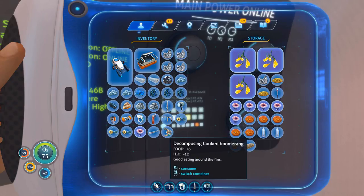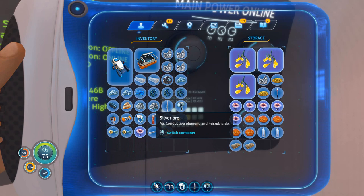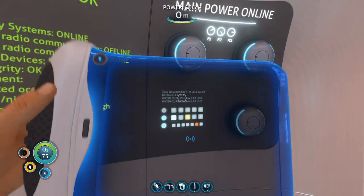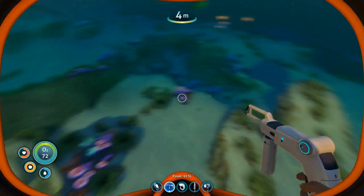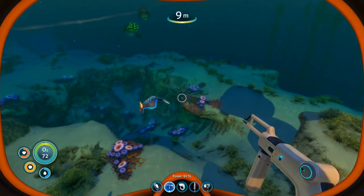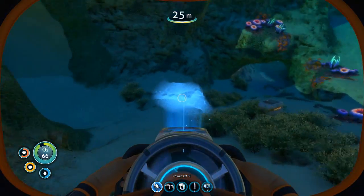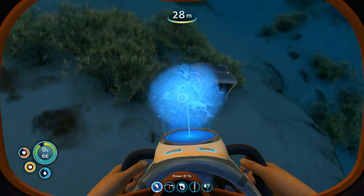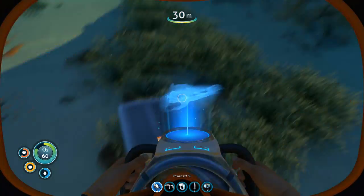Rotten dead peeper, decomposing cooked boomerang, two peepers — you must have some lovely pockets! It's daylight now. We need titanium which is really easy to get, so let's go find a little outcrop.